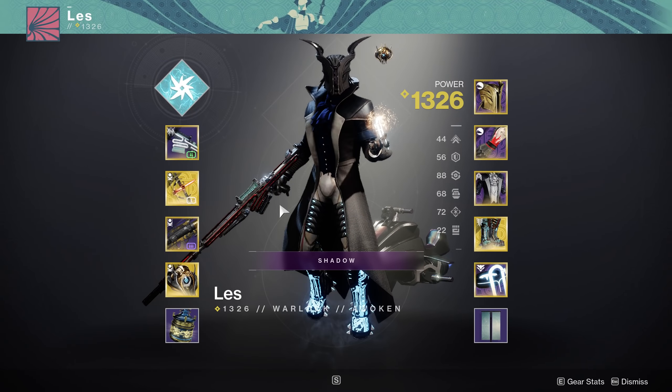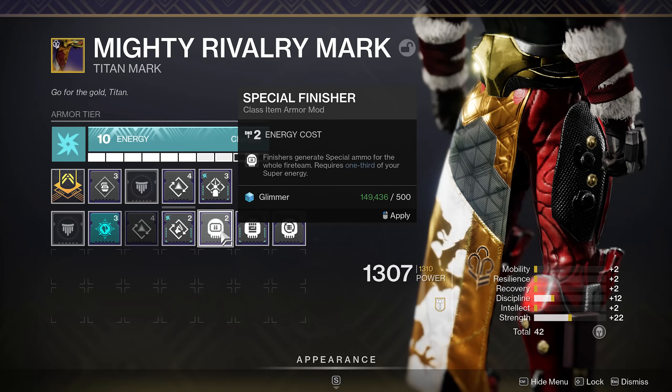Lester is rocking Chaos Reach with Geomags, which was extremely beneficial in clearing adds and giving us orbs. Another nice thing about Geomags is you can rock it alongside things like Special Finisher. Even though Special Finisher takes some of your super, Geomags essentially just tops you right back off.